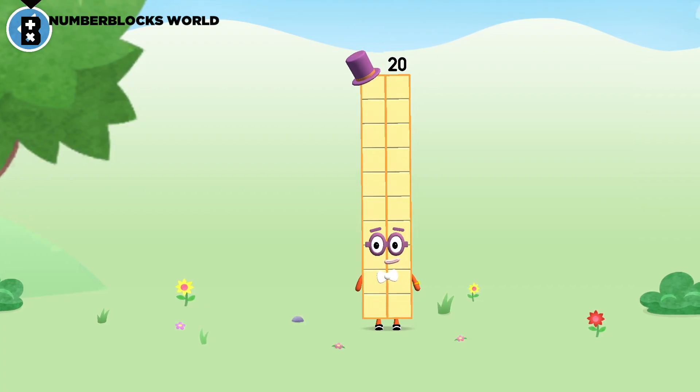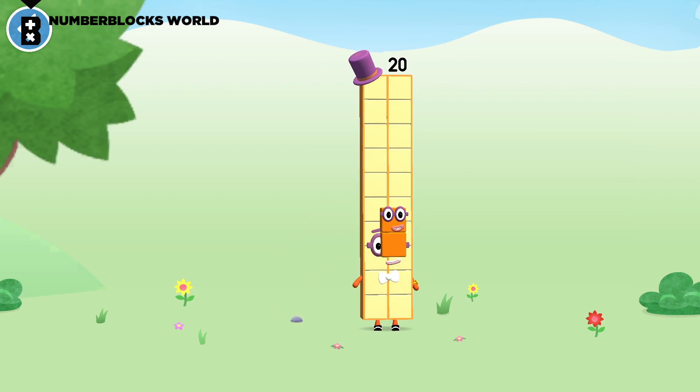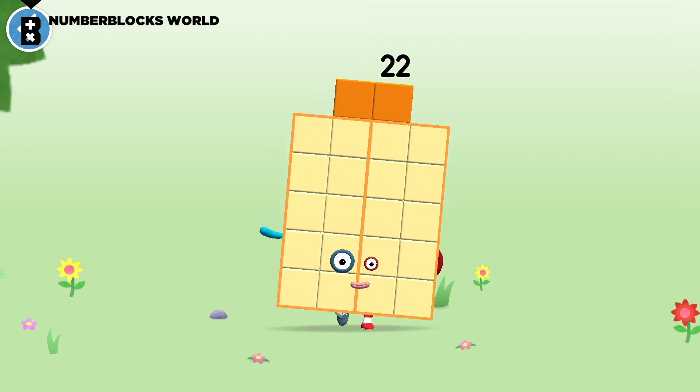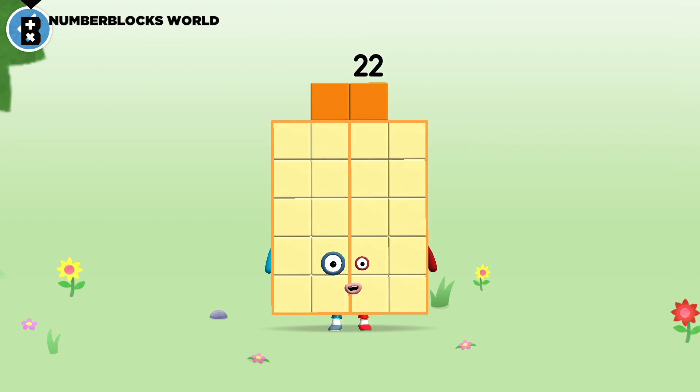You're about to meet number block 22. Can you add two to 20 and make number block 22? Drag number block two onto number block. Yay! This is number block 22. This number block is made up of 22 blocks — and two football teams!